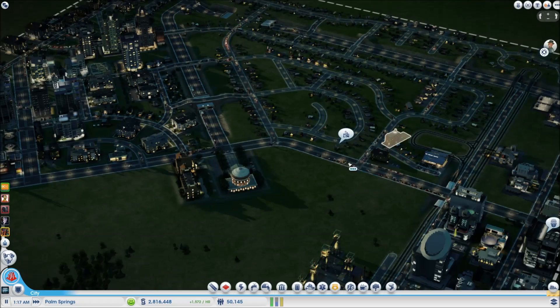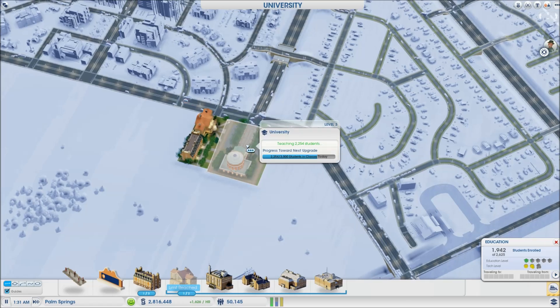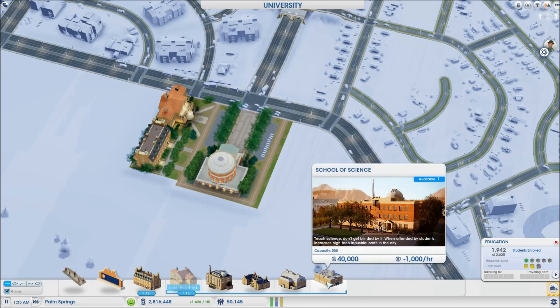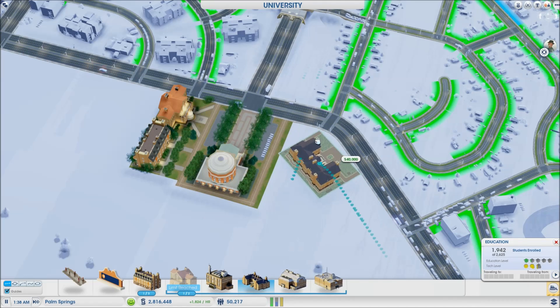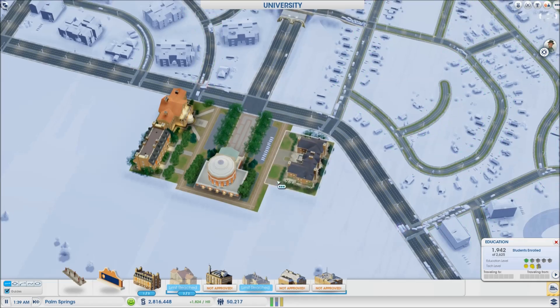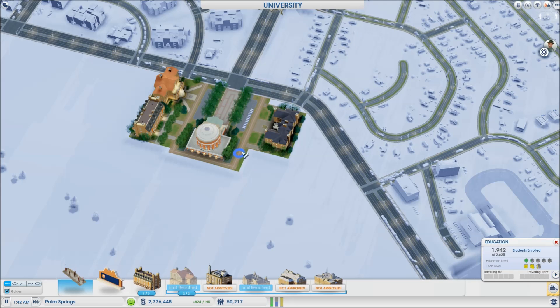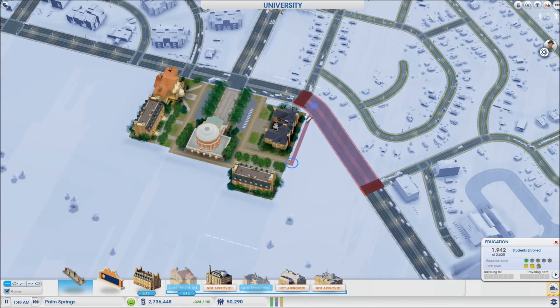Putting the university right next to the city entrance seems like a bad idea given the major traffic it generates. Suggestions include moving it to the riverbank island. Since it isn't even upgraded and there isn't much industry, the plan is to remove it and start with just a college — though the college is also close to the entrance, so building another one on the opposite side of the city might be better.